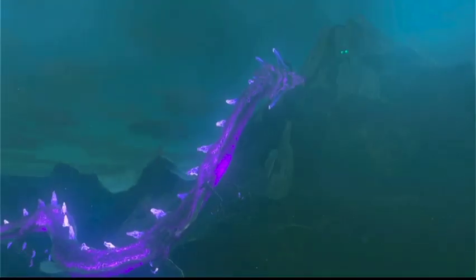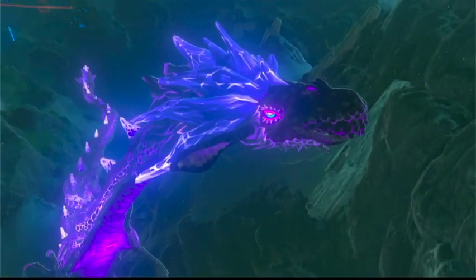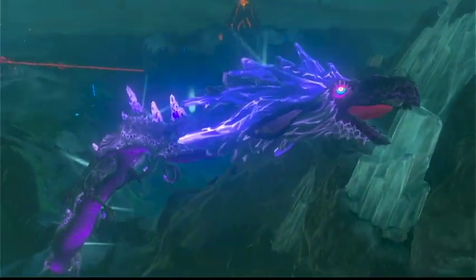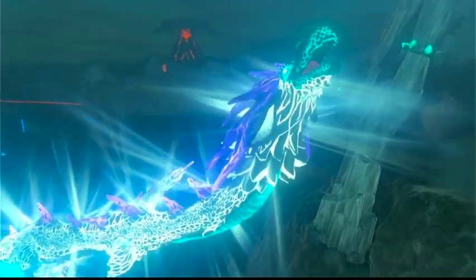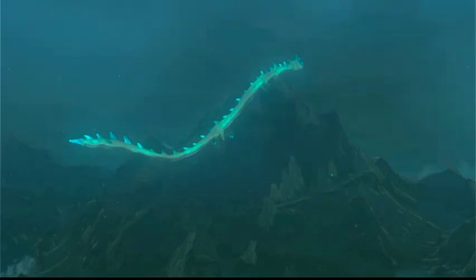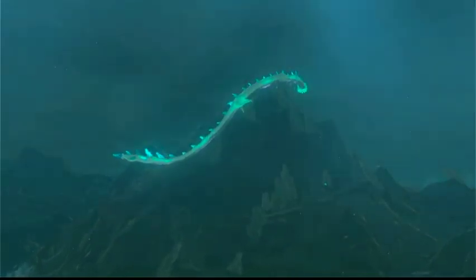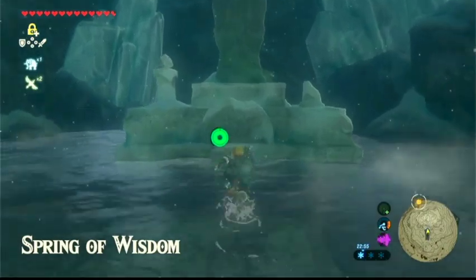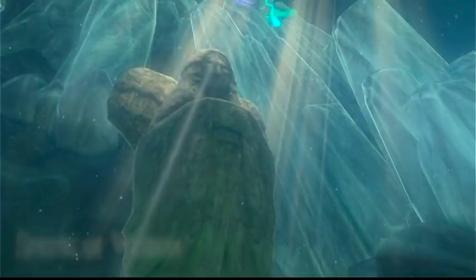You don't have to climb up there because you'll be warped back up to the fountain. He changed his color. Now after doing this, he'll appear throughout Hyrule and you can farm his scale, horn, fang, and claw for armor upgrades.